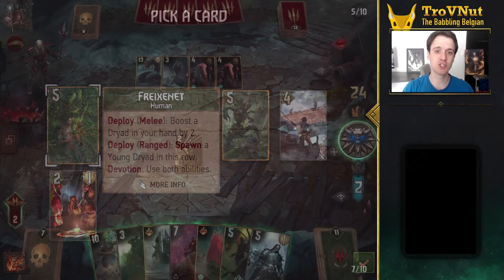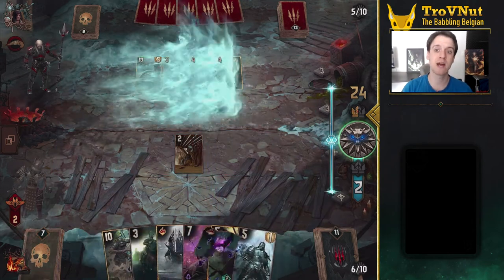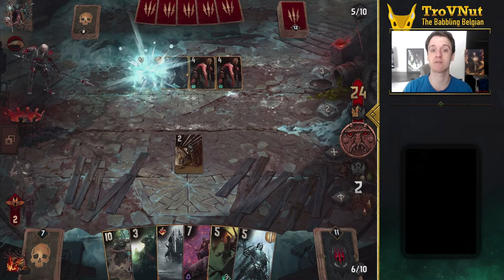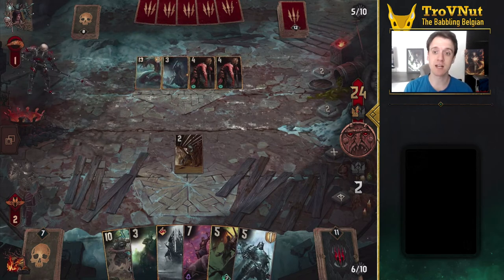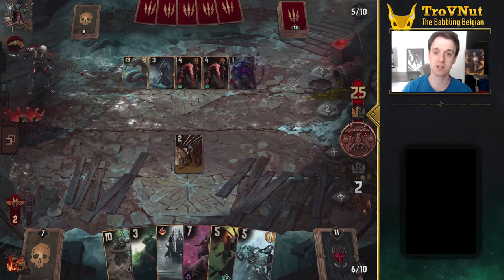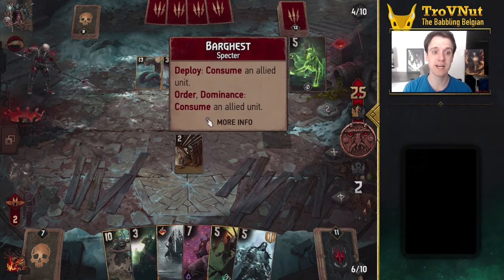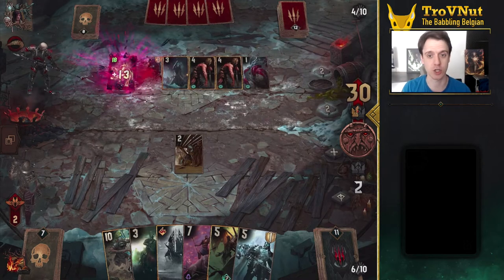Next up is the buff and general improvement of weather or row effects. All of them now have their own keyword. Frost, Fog, and Rain, for example, are very familiar. Dragon's Dream keeps its same name. Skalagestorm spawns the Storm effect, and Ragnarok spawns the Cataclysm effect for 4 turns now instead of infinitely, and changes its effect to dealing 3 times 1 damage randomly each turn.